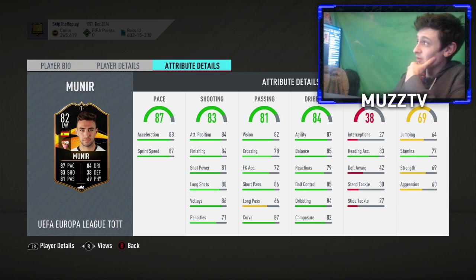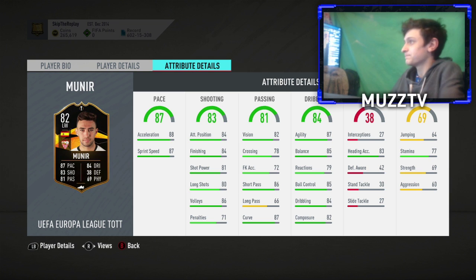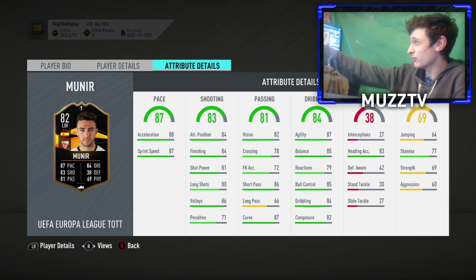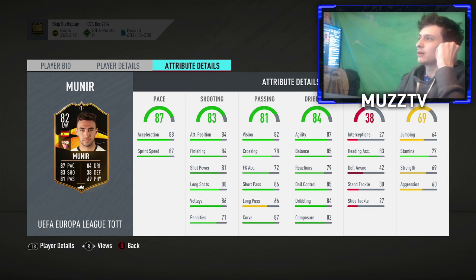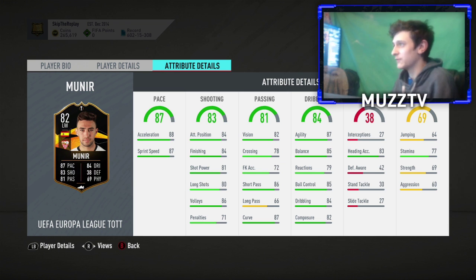This card actually looks kind of nice — very nice actually. Very nice pace and decent finishing for an 82-rated card, that's quite decent. Decent agility and balance too. If I was playing him at CAM I'd probably put a Sniper on him; if I was playing him out wide I'd probably put a Hunter on him. You could even put a Dead Eye to be fair, to up the passing.